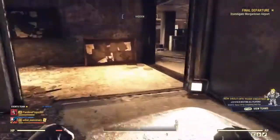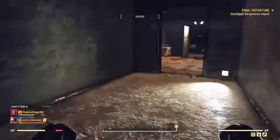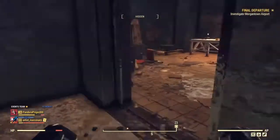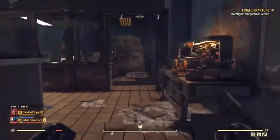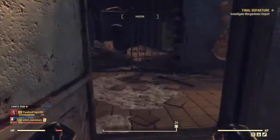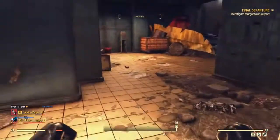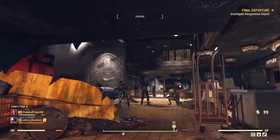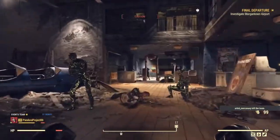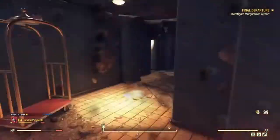Then go up a set of stairs on the left. They'll take you to a room with a tinker workbench to the right — just go straight through. A jail cell is directly in front of you. Go to the right, past that luggage cart — the thing that carries suitcases — and then enter this open room.